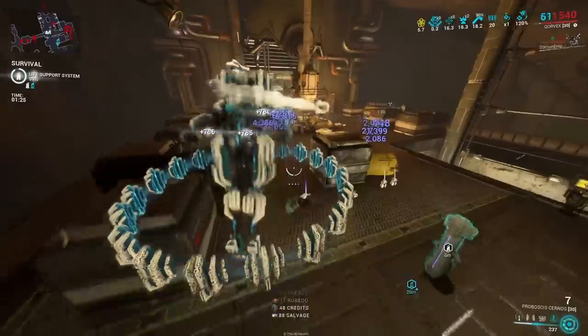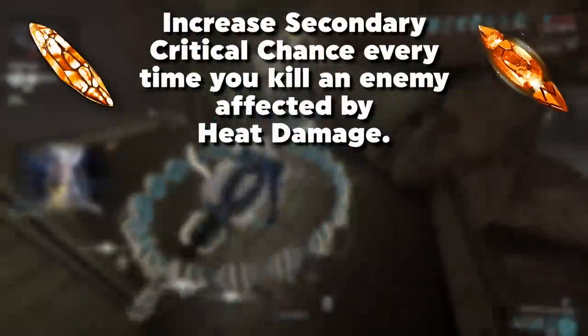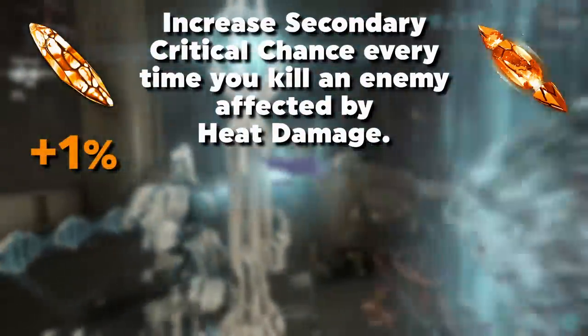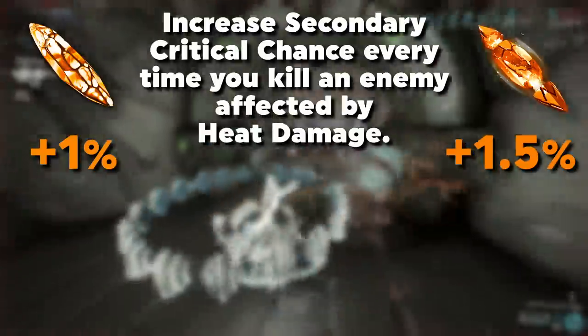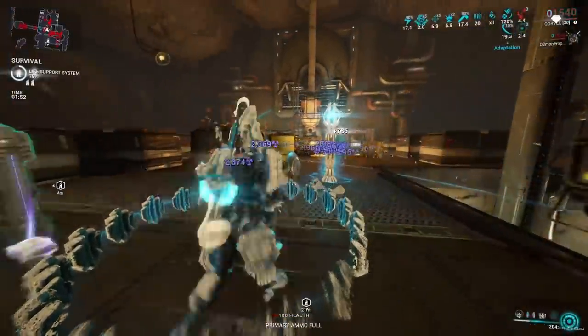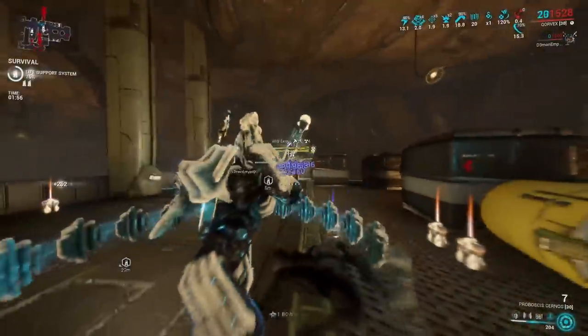I definitely want to check this one out on frames that use the mod Catalyzing Shields. The last Orange option is straightforward: you get a permanent critical chance buff for secondary weapons every time you kill an enemy affected by heat damage — plus 1% crit chance per kill on normal, and plus 1.5% on Tau Forge. The whole thing is capped at 50% for normal and 75% for the Tau Forged variant.